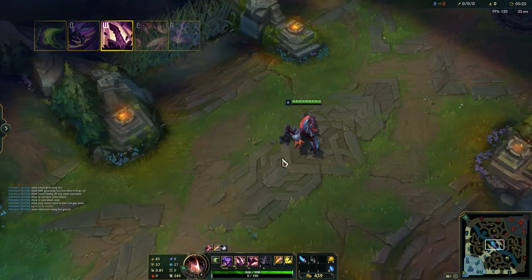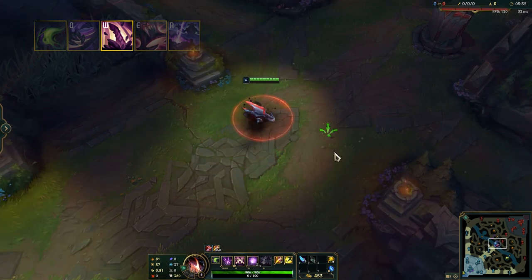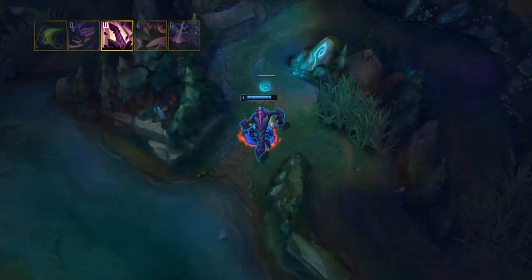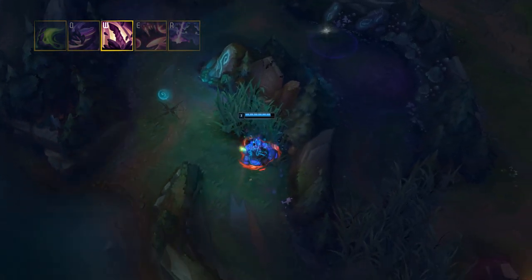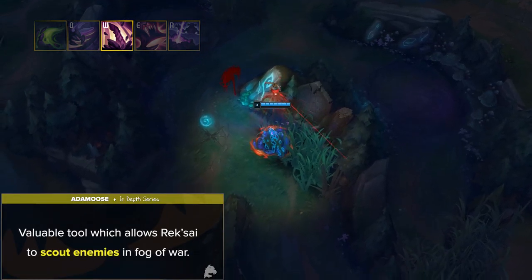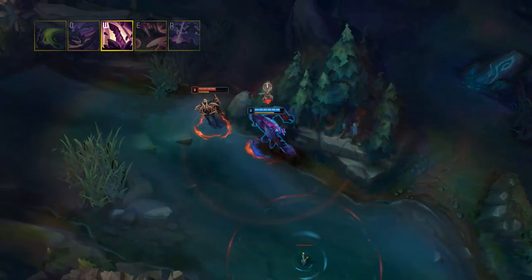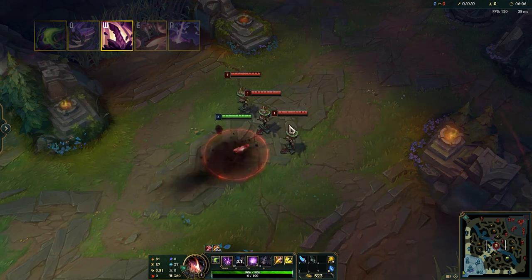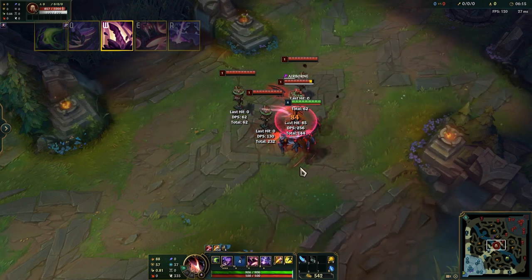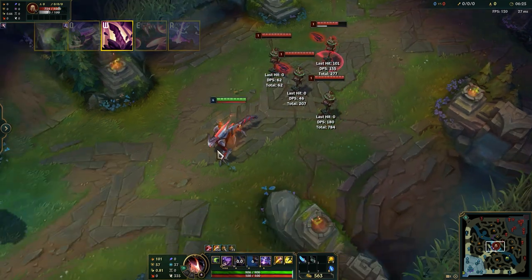Rek'Sai's W is called Burrow and Unburrow. Rek'Sai burrows into the ground, reducing her sight radius to 250 units but gaining bonus movement speed and becoming ghosted. This gives Rek'Sai access to all of her burrowed abilities and activates Tremor Sense, which allows Rek'Sai and all allies to gain obscured vision of nearby moving enemy units every 1.5 seconds. This is an extremely valuable scouting tool. For Unburrow, Rek'Sai unburrows out of the ground, dealing physical damage to surrounding enemies and knocking them aside — the enemy closest to the center is knocked up for a second. Rek'Sai can also trigger Unburrow by using an attack command while burrowed, applying the knockup against the target.